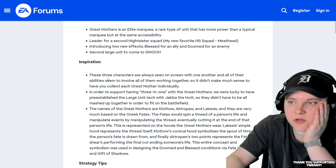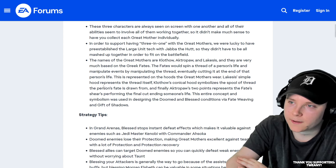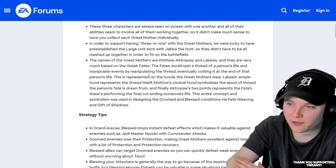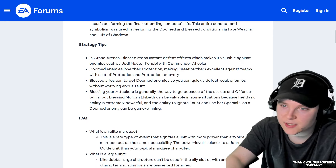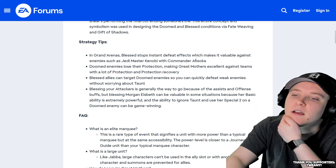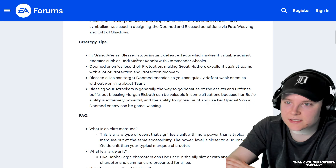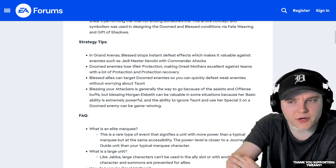These three characters are always seen on screen with one other, and you see them working together — and Sabine has three in one, so it's like Jabba. These are the three names — I'm going to try to say those. And based on Greek fates, the fates would spin the thread of a person's life and manipulate events by manipulating their thread. Also kind of similar — kind of similar to what they were talking about in the Acolyte. In Grand Arenas, Blessed stops instant defeat effects, which is pretty cool — kind of trying to counter Geno Master Kenobi and Cat. That's similar to Maron. Doomed enemies will lose their protection, making Great Mothers excellent against teams with a lot of protection and recovery. I don't think that would work against Gungans because they said Gungans are immune to effects like this, but I'm very interested to see if that's the case or not.